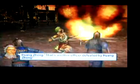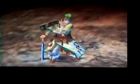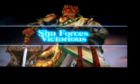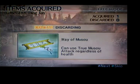Now just to show you that you got the item and it's not something different — let me prove it to you. Hua Zhong's not my favorite character, but see, there you go: Way of Musou. It's a duplicate so it's going to discard it, but that is how you do it. And as always, more videos coming soon. Thanks for watching.